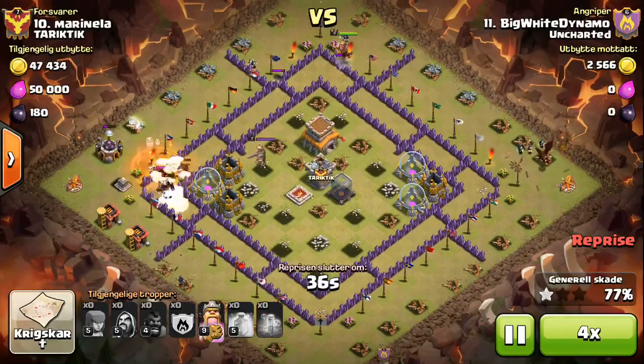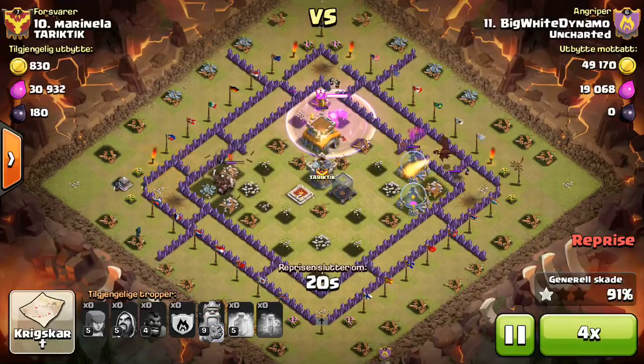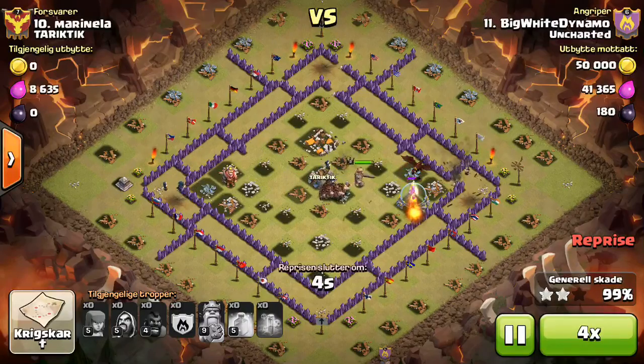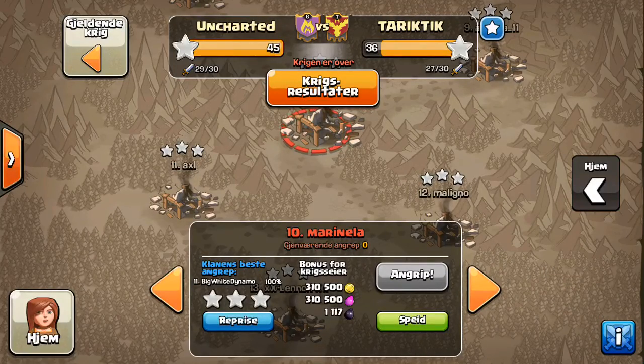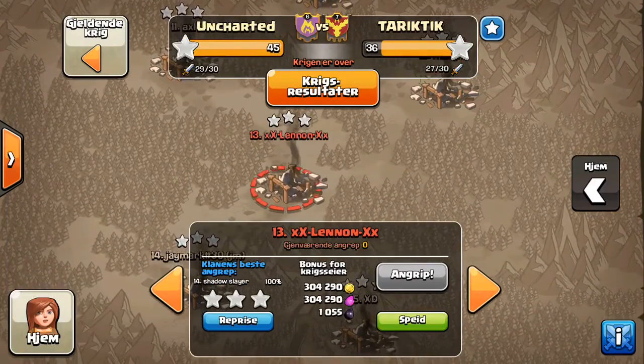This last giant bomb made it close because he lost a good amount of hogs right there, but he's still got a lot of cleanup left. Nice attack, Big White. That dragon did survive the entire raid — so that's really effective, because that was basically what he used to kill the enemy clan castle.